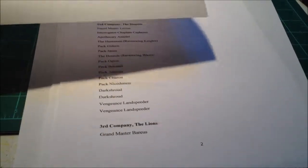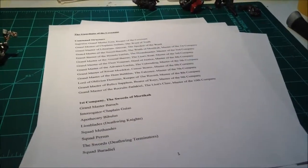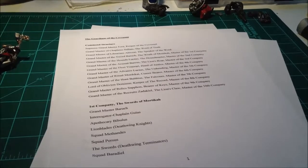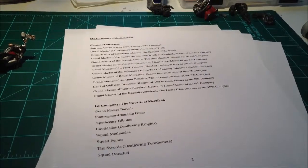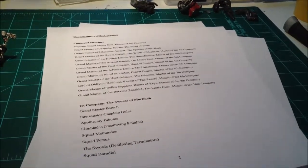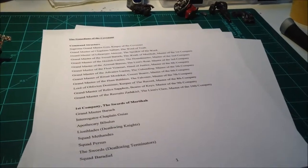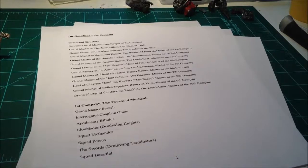When you take the time to actually make the names and everything for them — which did take a surprising amount of effort to come up with that many squad names — it really invests you in the army to the point that you want to make it the best as possible. For instance, if I did the Lions, I was thinking about maybe getting some Astral Claw etched brass and using that. I'm trying to go for a uniform look so that I can reliably replicate this over and over and over again in order to eventually make an entire chapter.